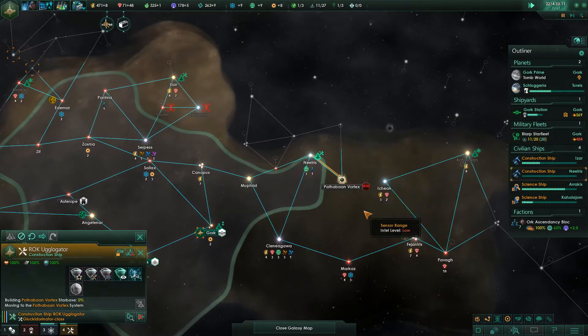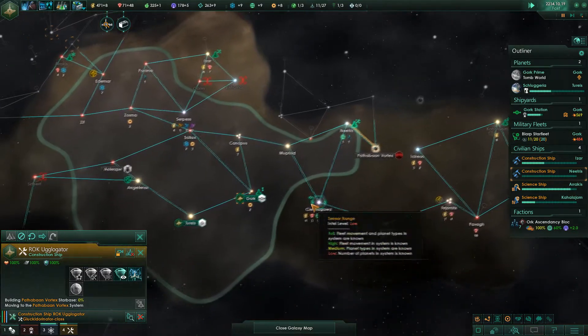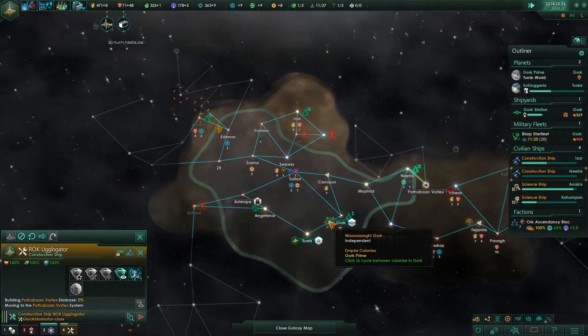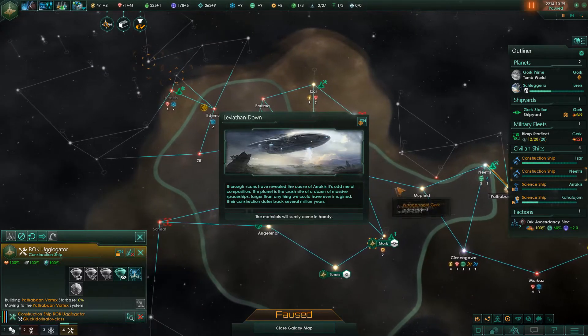We shall see. Anyways, let's go to the starbase on this L-gate thing — that's totally not going to backfire. It's definitely... construction complete... definitely going to backfire. Leviathan down.